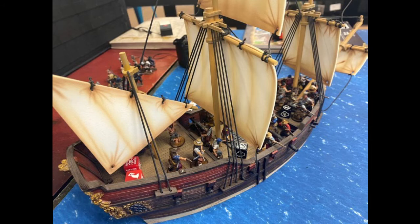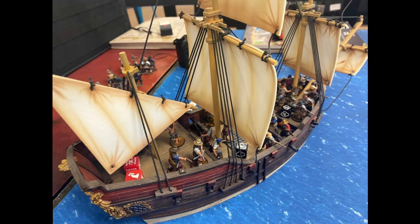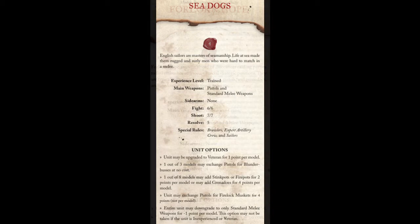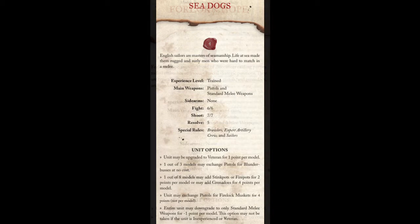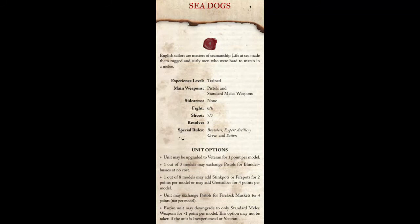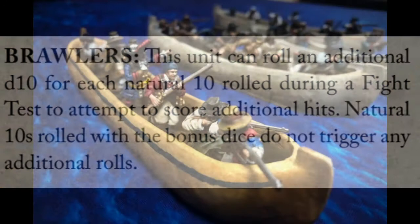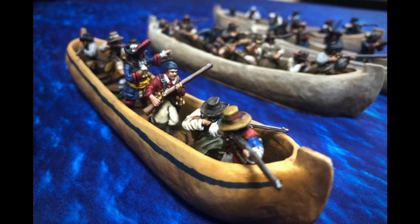For a boarding list, that's kind of where they fall apart — it's possible but not recommended. You might look at Forlorn Hope and Sea Dogs and think they'd be good at boarding, but Sea Dogs not so much. Their stat line is decent — five fight, six fight save, seven shoot, six shoot save — but they have Brawlers, which is not as reliable as hard chargers, and their save is only a six.